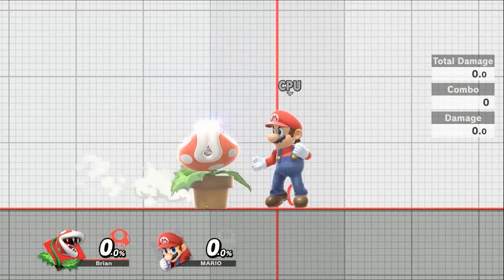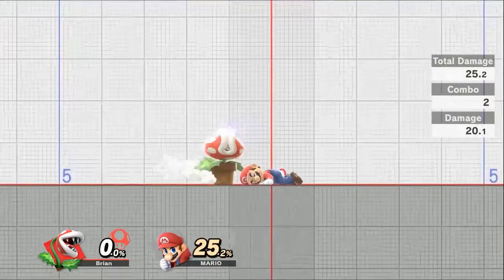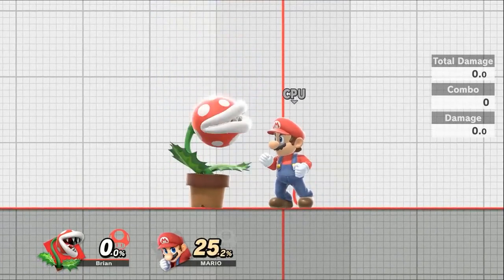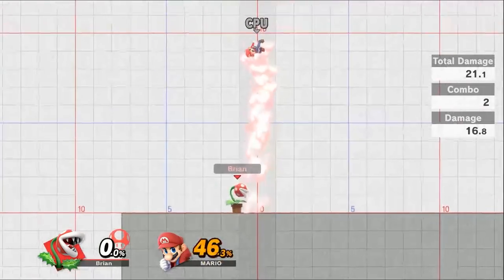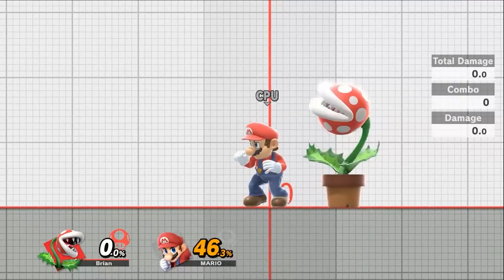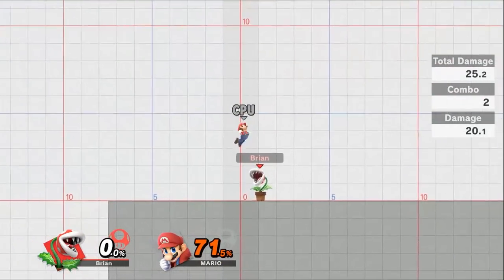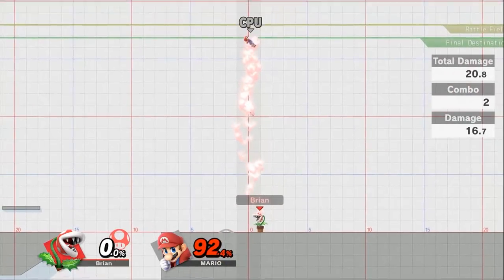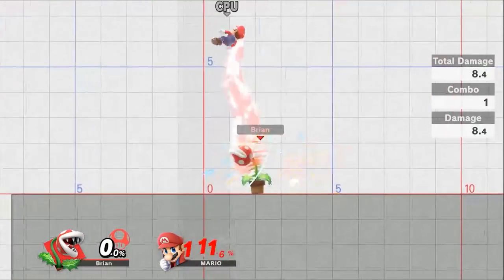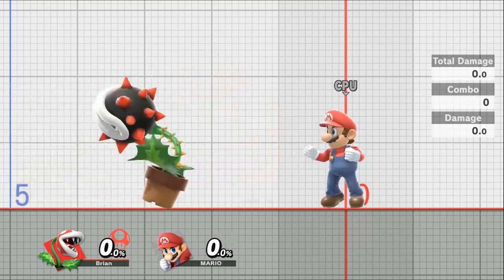For up smash, the range is less than one square — you need to be right on top of your opponent. It does 25.2% damage, but even at one square you may not connect. You need to watch the opponent's animation so they step into it. It has a lot of launching power and you can follow it up with more up smashes or your up tilt.